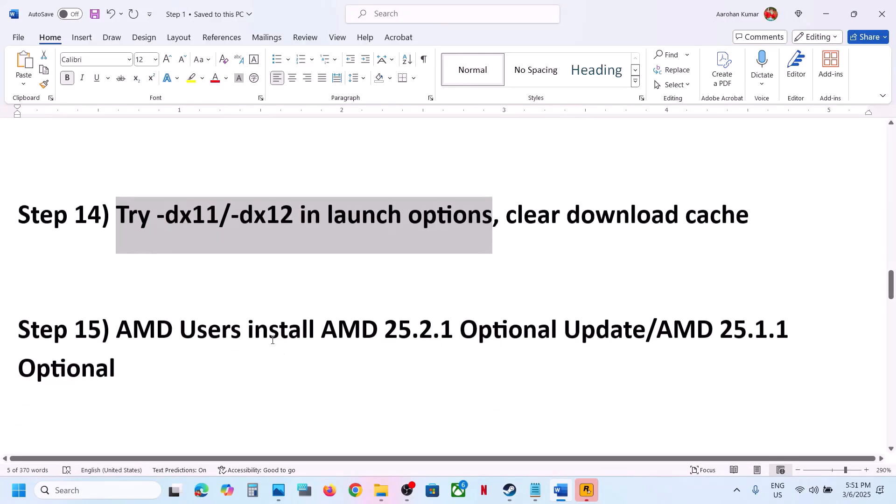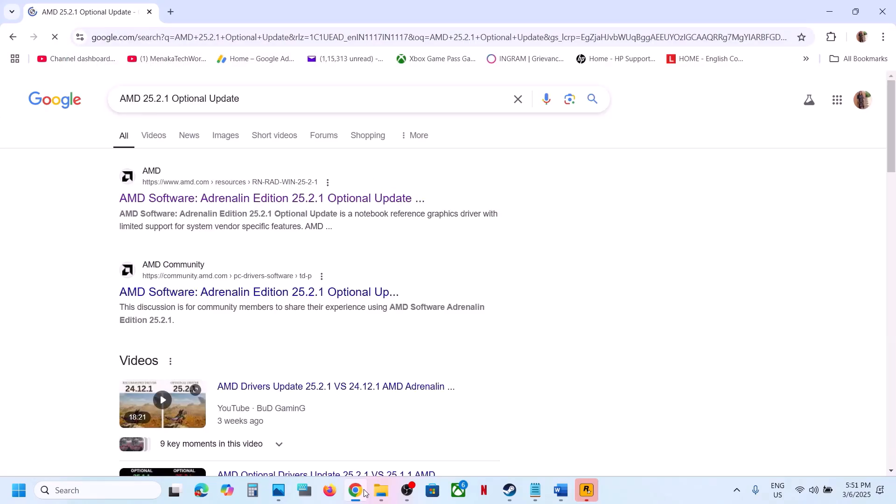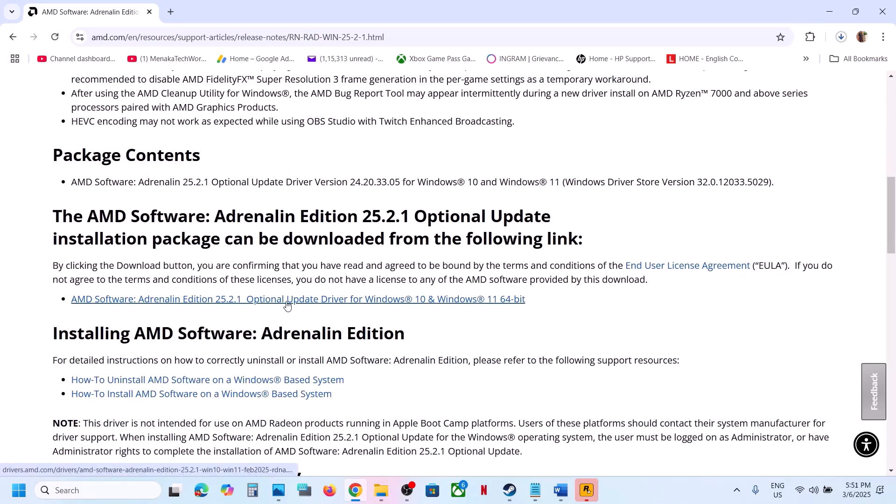For AMD users, you can install the AMD optional update. In Google, search for 'AMD 25.2.1', go to the AMD website, download the optional update, run the exe file, restart, and then launch the game.